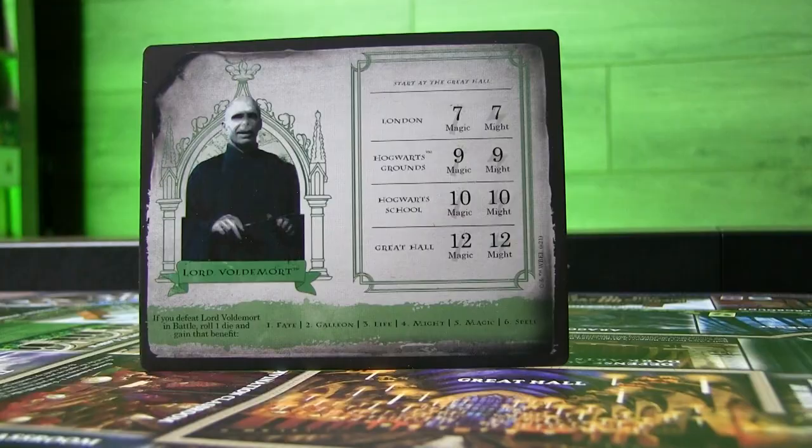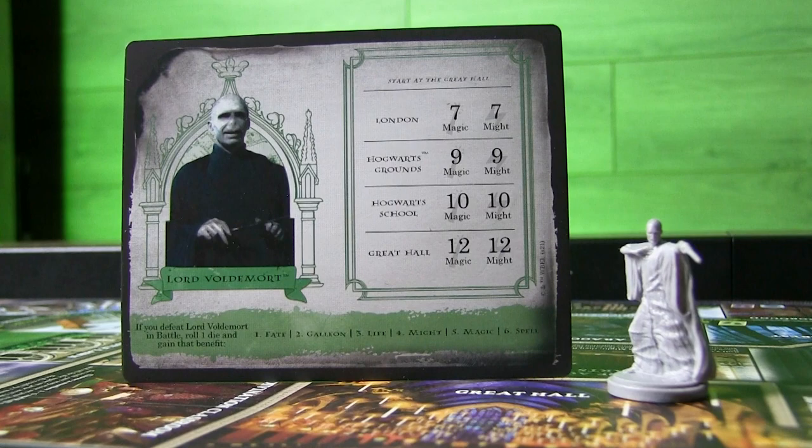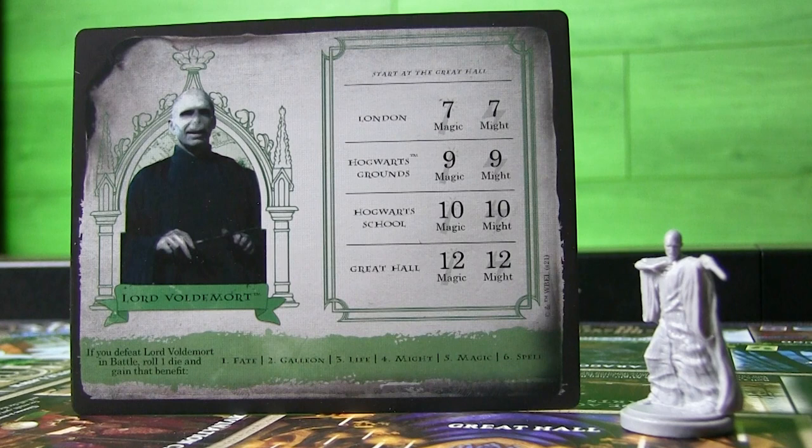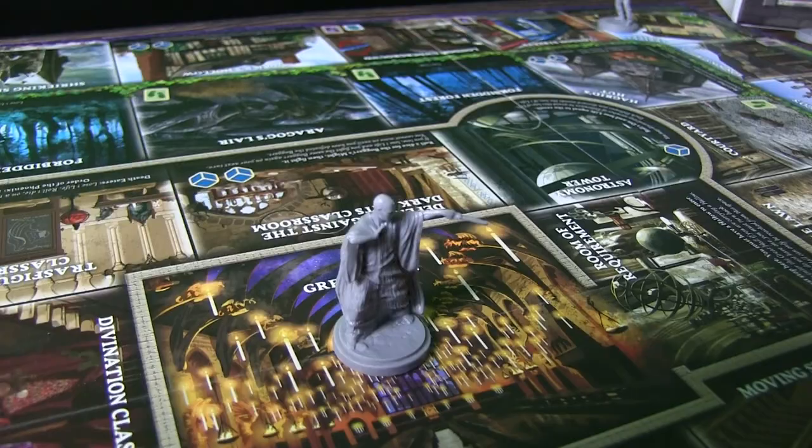Let's take a quick look at Lord Voldemort. He has his own card, and his stats are going to vary based on where he is located. As you deal with him and battle against him, you'll be rolling a dice if you happen to win, and there are different results at the bottom. Because he will be moving around the board, you may encounter him outside the normal win conditions. Based on where he is in the game will determine that.